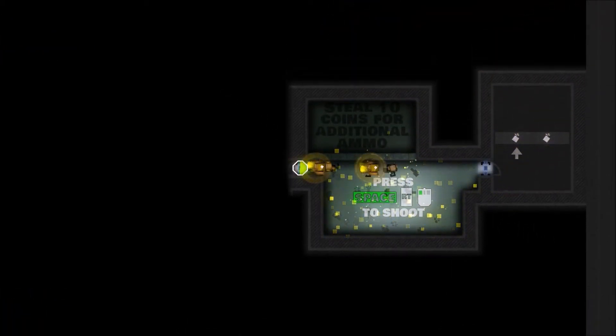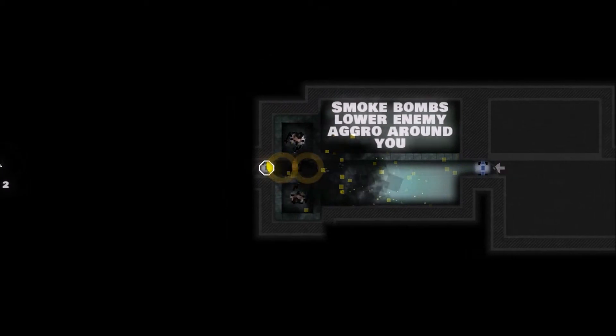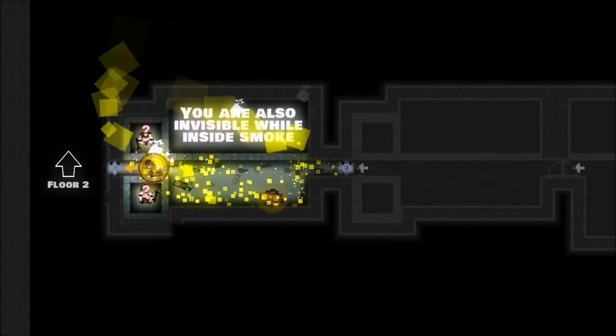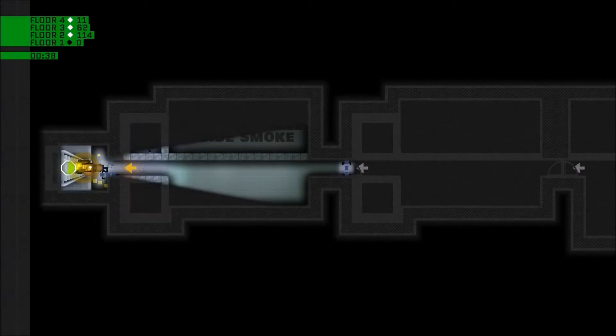If you press space, you're going to use a smoke bomb, and 10 coins gives you an additional ammo. They lower people's suspicion — so you know how they wanted to kill me right now? After using it, they want to kill me less. They still want to kill me, but not quite as much.